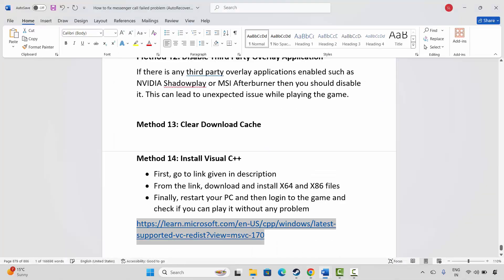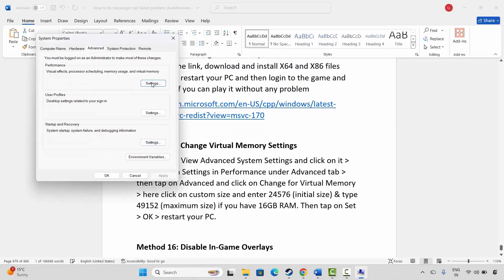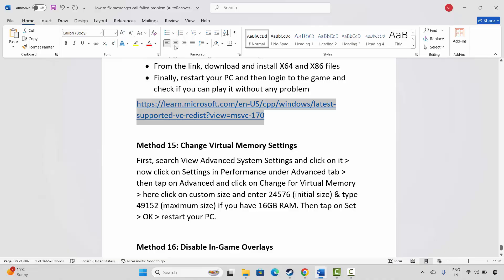After restarting, log into the game and check if you can play it. The next step is to change virtual memory settings. Go to Windows Search and search for View Advanced System Settings. Click on Settings, then Advanced, then Change. Select the drive where your game is installed, click on Custom Size. In the Initial Size field type 12288, and in the Maximum Size field type 24576. Click on Set, then OK, and then launch the game to check if it's working.